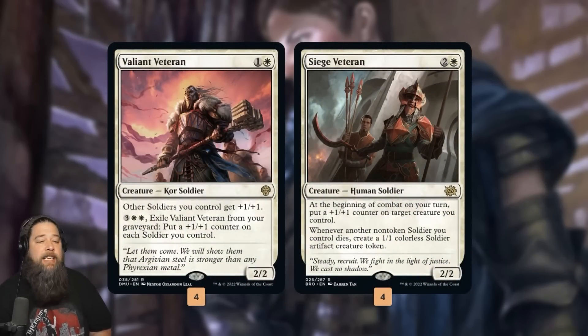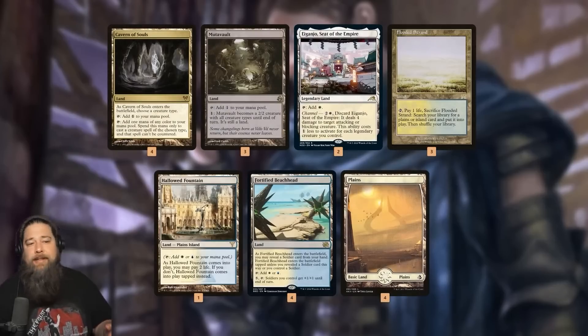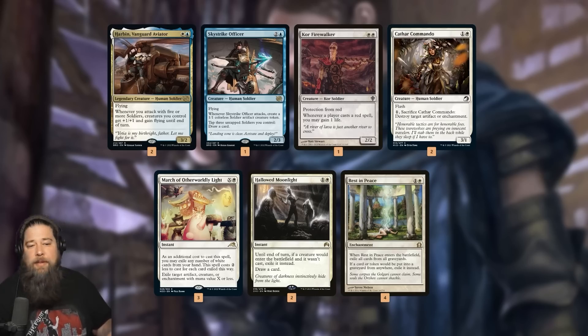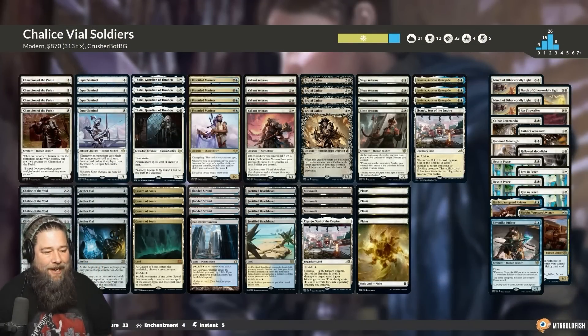Valiant Veteran is payoff number one — just a two-mana Soldier lord, a really big addition since the tribe hasn't had a two-mana lord before, so this speeds up our clock. Siege Veteran is also great — puts counters on things, protects us from wraths a bit; if our stuff dies we get Soldier tokens to replace it. Brutal Cathar gives us removal on a Soldier body. The mana base has Cavern of Souls to fight through counters and Mutavault for more Soldiers. For the sideboard: Harbin to swing over ground blockers, Sky Strike Officer for grindy matchups, Core Prowler — wait, Firewalker — against burn, Cathar Commando for artifacts and enchantments, Hallowed Moonlight, Rest in Peace for graveyards.